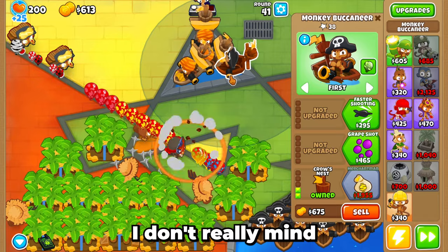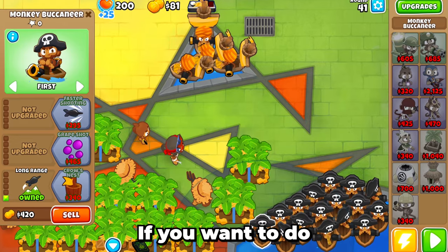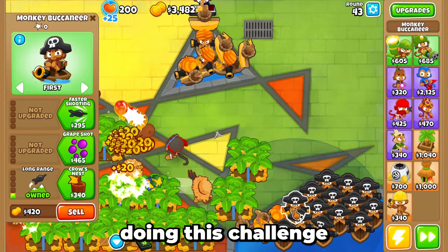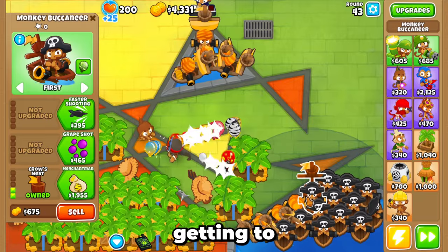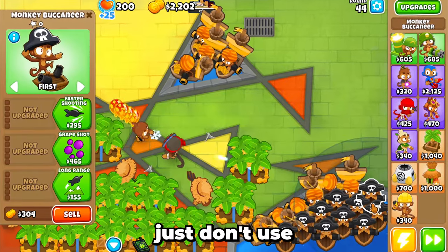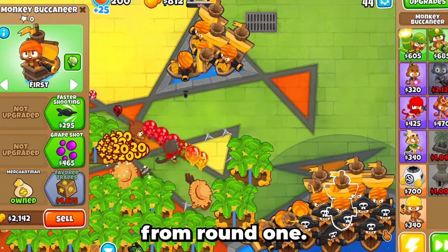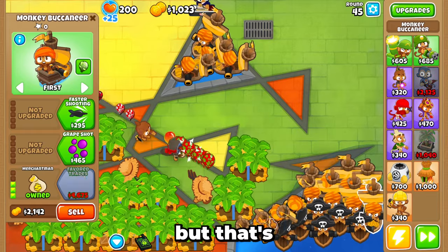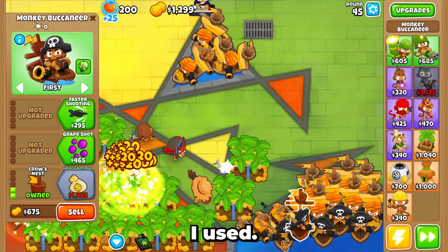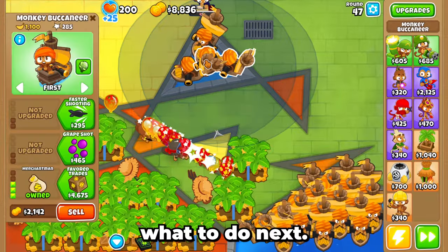The point of this challenge is just to see how much money I can personally make. If you want to do this challenge, go for it and see how much you can get — leave a comment with the amount you ended up getting. The only rules would be no instant monkeys or cash drops, just a vanilla playthrough from round one. I did Easy mode free play, which is the only advantage I used. All of my merchant men are upgraded now.